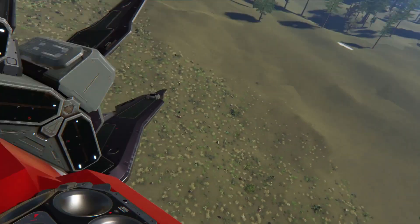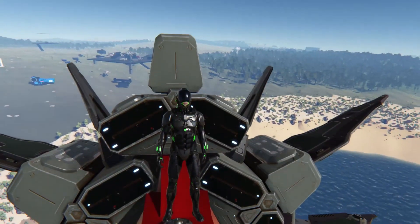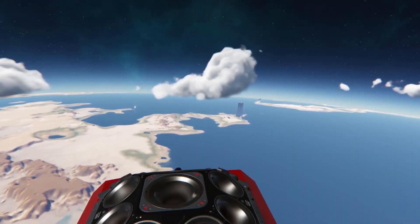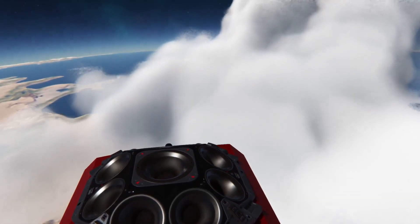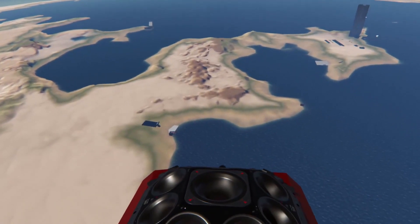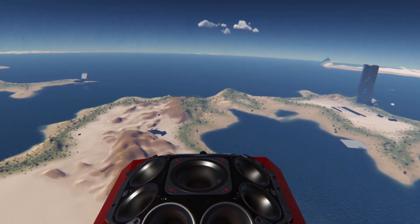We've upgraded, guys. We started off on a surfboard, then we went onto a bike, and now we're onto a proper rocket. It sounds really good, doesn't it? We're going through this cloud. I've got a cloud right in front of me. The volumetric clouds — I just passed through a cloud as well. Wow, look at that. Are we landing on our plateau? Yep — that's where Cosmic's thing is.